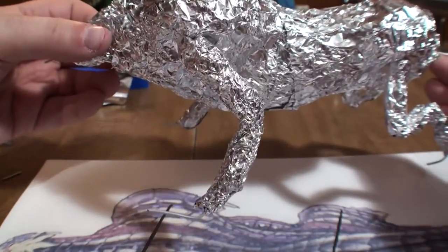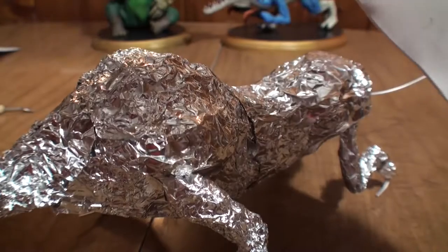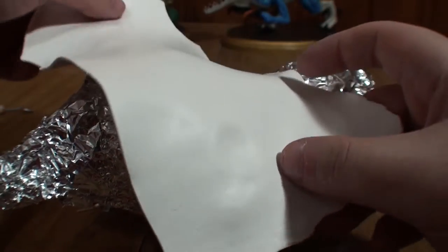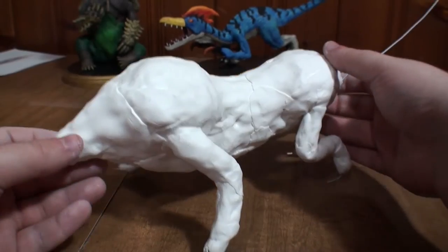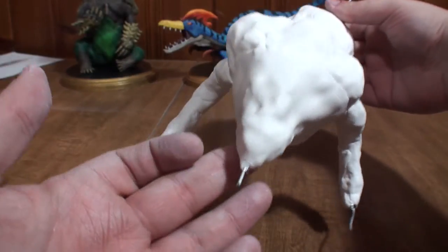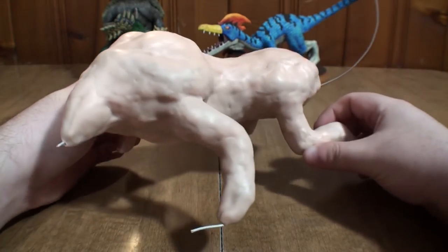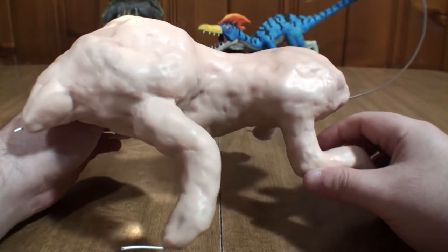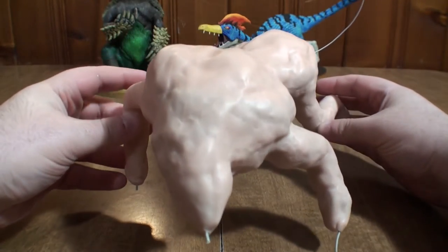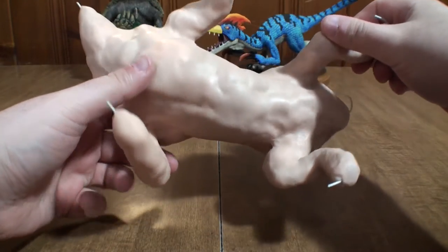And to my shock, it pretty much stands on its own. I take that as a green light to move forward, and I cover it head to toe in Sculpey 3. Once baked, this should give me a very strong and sturdy base to work off of. So off camera, I get it into its final pose and do just that. Speaking of off camera, I also covered it in its first layer of Sculpey. It wasn't very exciting. You didn't miss much. So you're welcome.